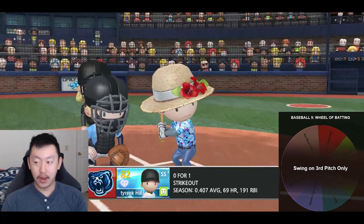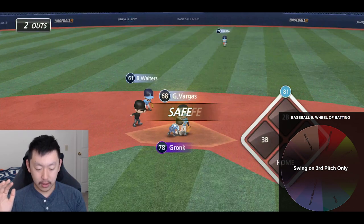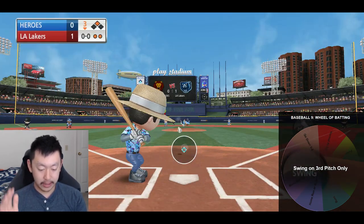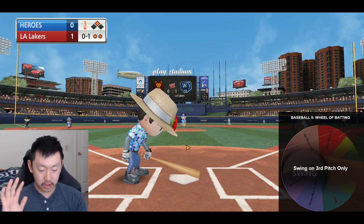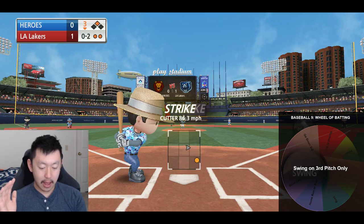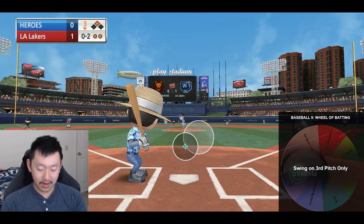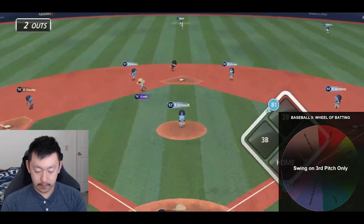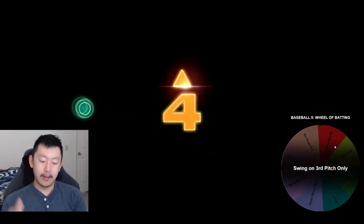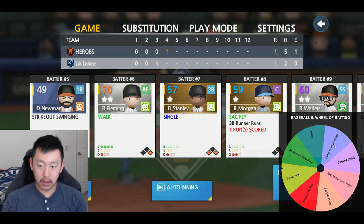We got some good luck after the back-to-back bunts. Third pitch only once again — we're gonna let the pitcher throw his first two pitches. Can't touch these. Then I'm swinging at the third only. I might try to go with the power. 0-2 at contact. No error this time, but we get a run there in the third. Exactly what we were looking for.